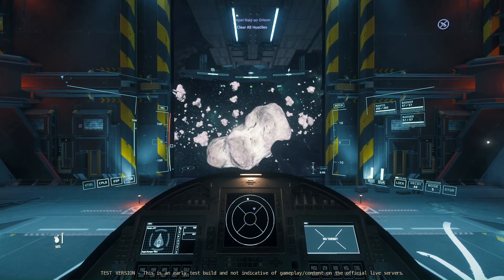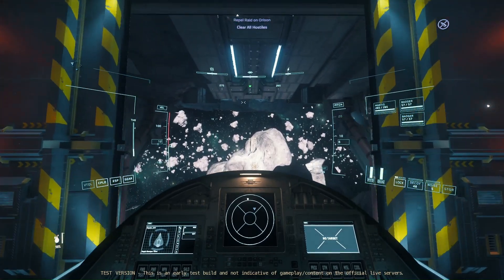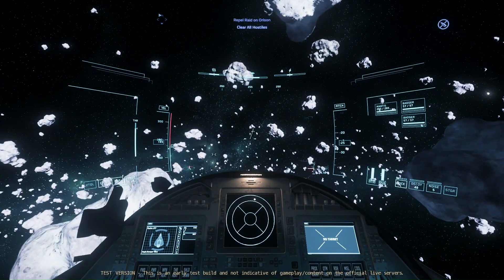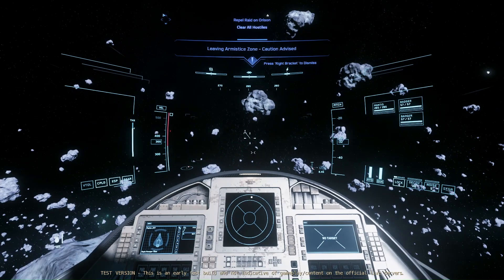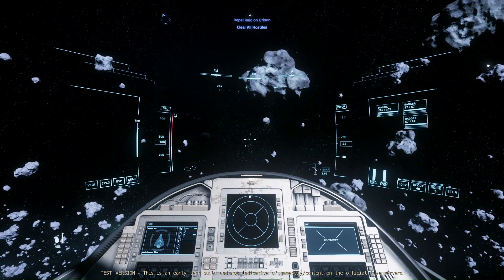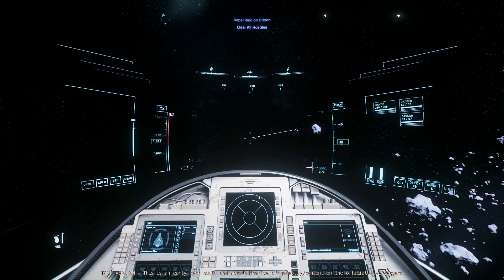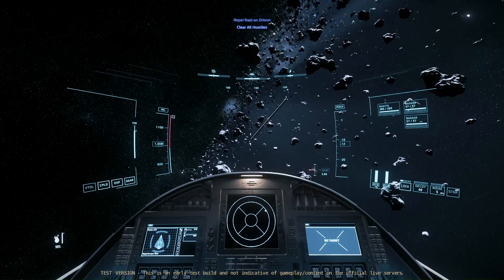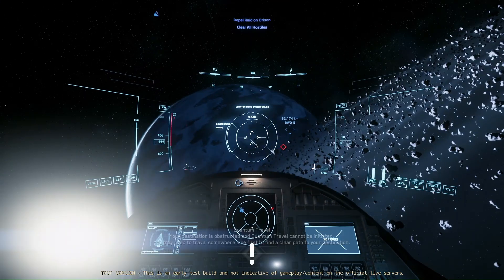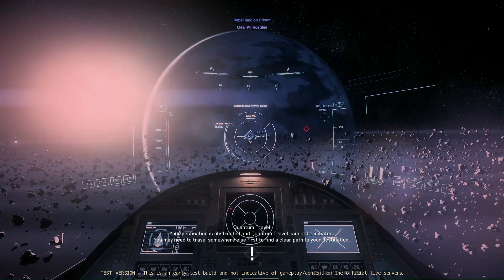Today I'm going to do something a little different. We are back in the 3.18 PTU patch, and after completing one of the basic introduction missions earlier today, I've gotten this Repel Raid on Orison mission, which you can get from the General tab under Mercenary. This allows you to essentially do a mission from the Siege of Orison.